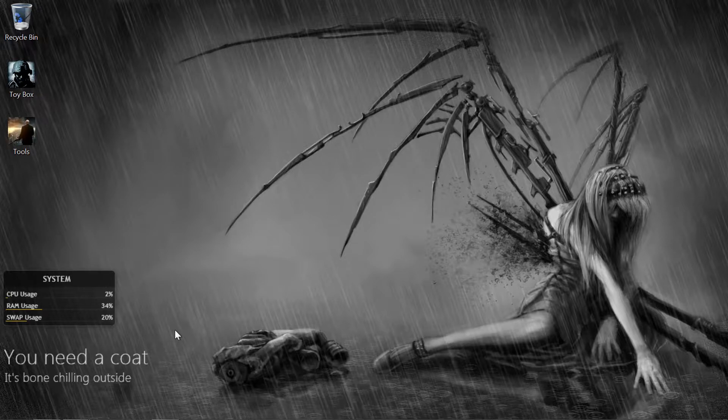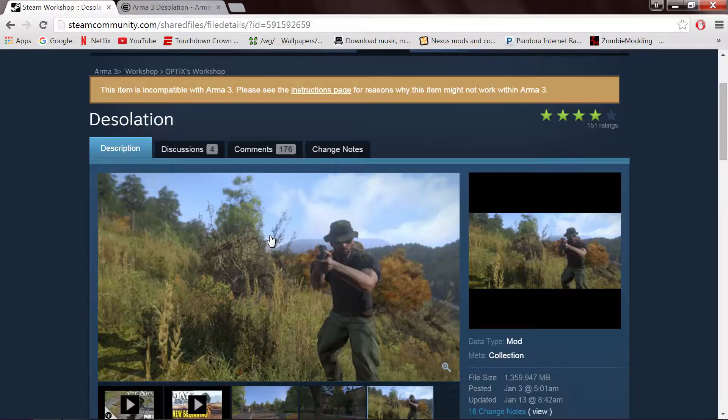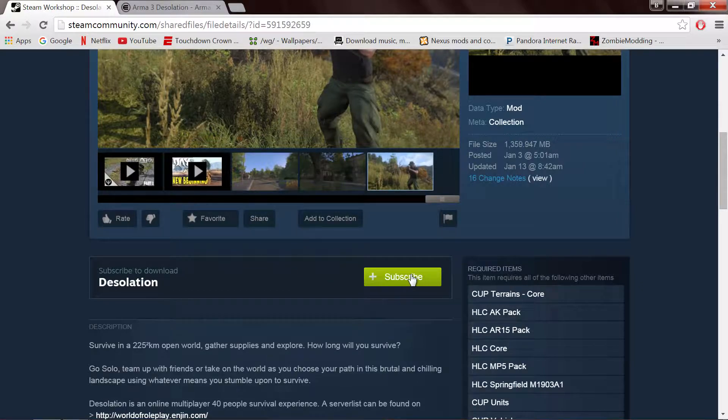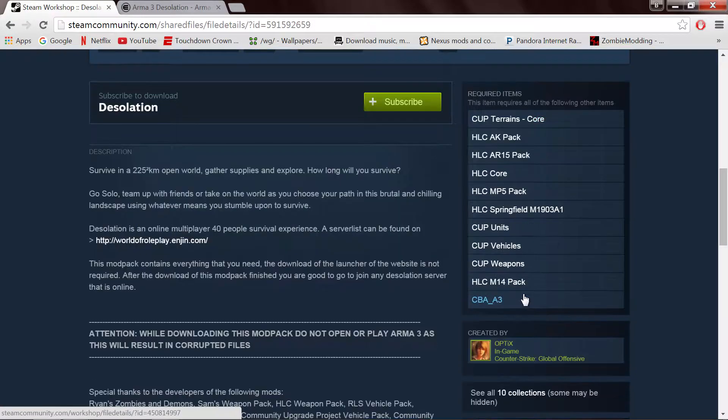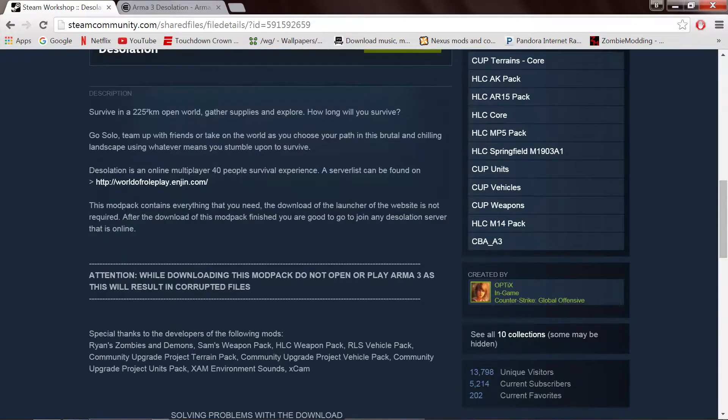On the website they have files you can download and a launcher you can get. I didn't do any of that. I went to the Steam Workshop right here and downloaded it this way — this was the easiest way for me. I subscribed to the mod and all these mods here. They did update it because last night they had a couple extra mods that were actually keeping me from getting into the server.